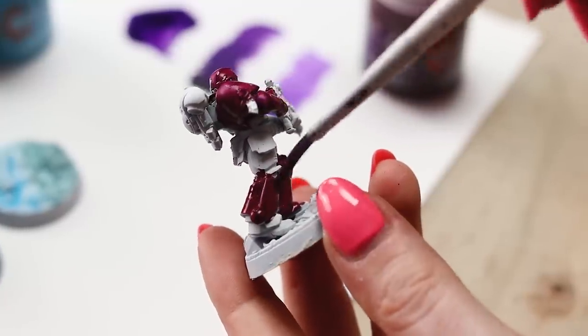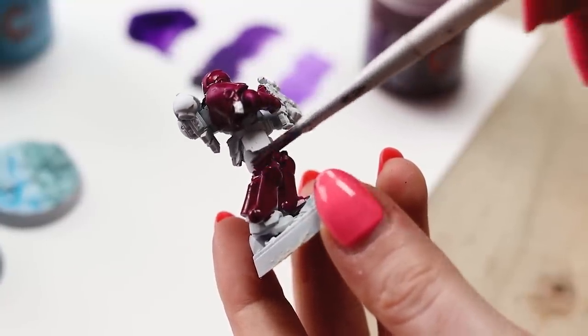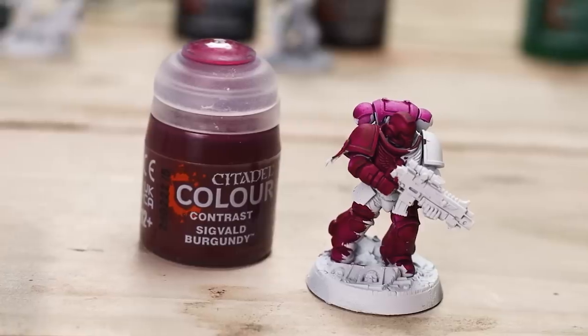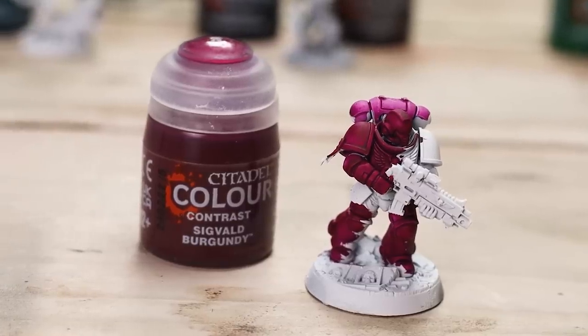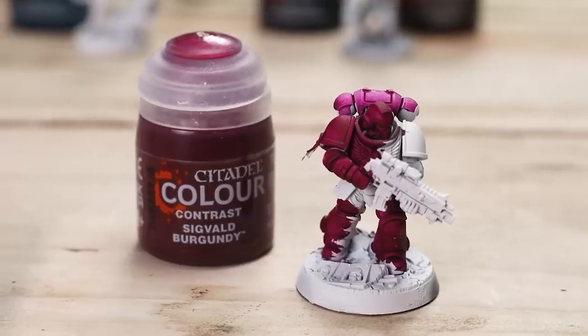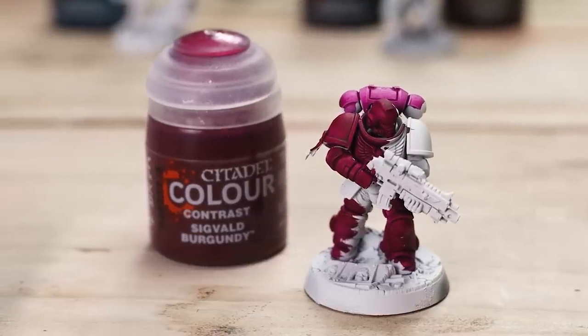Sigwald Burgundy is one of the most beautiful shades they have come out with. It is super opaque, it's a beautiful colour, the coverage is amazing, and it's got a lovely matte finish. I tried watering it down a little at the top and it turned sort of pink — I wasn't a fan of that. This is better used straight from the pot.